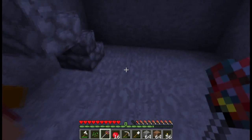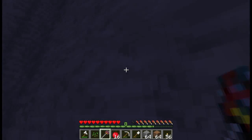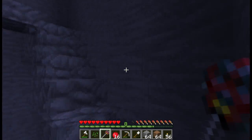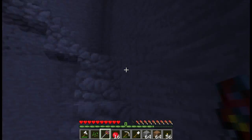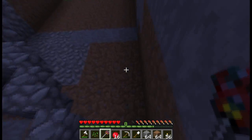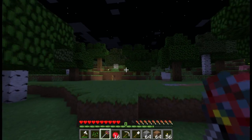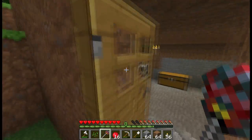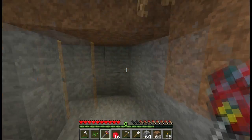Look at that — 19 iron already! Let's unsummon these guys and we'll dig a few strip mines instead of just going straight down, maybe we'll find some good stuff. This is much easier than having to mine it all myself because nobody likes mining — it's pretty boring. This way we'll get to the moon really quickly. Let's go to bed.